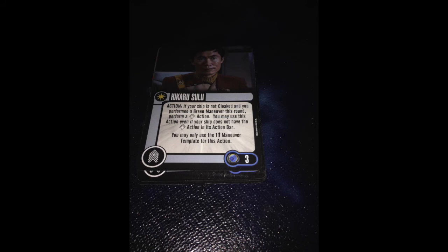Hikaru Sulu — 3 points. Action: if your ship is not cloaked and you performed a green maneuver this round, perform a sensor echo action. You may use this action even if your ship does not have the sensor echo action on its action bar, but you may only use the one-straight maneuver template for this action. Is this Sulu playable? Yes. Is he absolutely better than the TinyPrize Sulu? No. Can you find a use for him? I think so — it depends on your build.